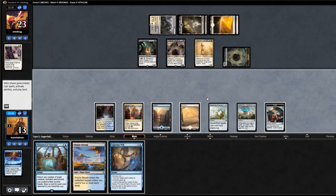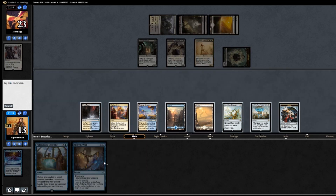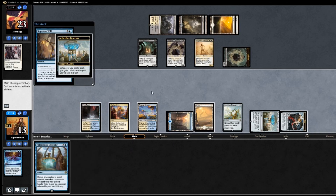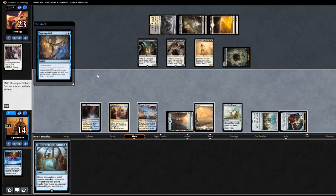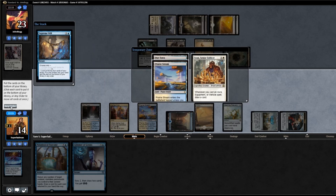Supreme Will. Prairie Stream. Let's go Supreme Will — tap, tap, and blue. Up to 14. Look at the top 4 cards of our library and pick one. Maybe a Glimmer is what I was thinking. That'll do.